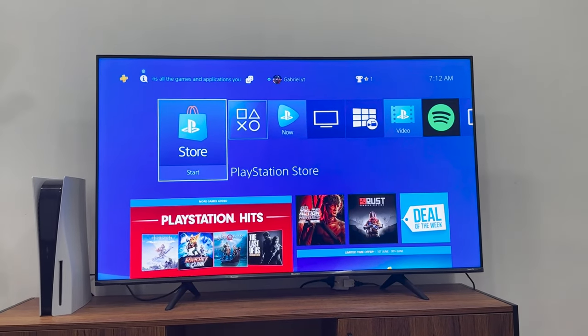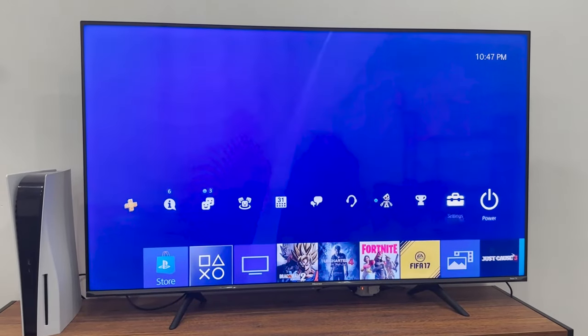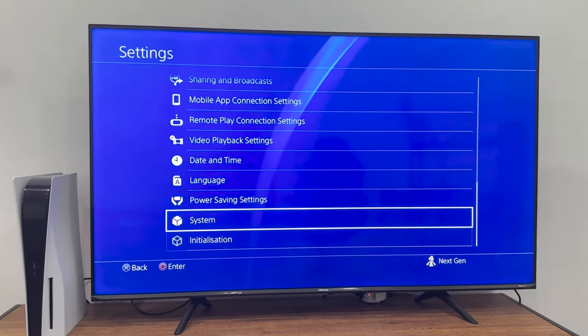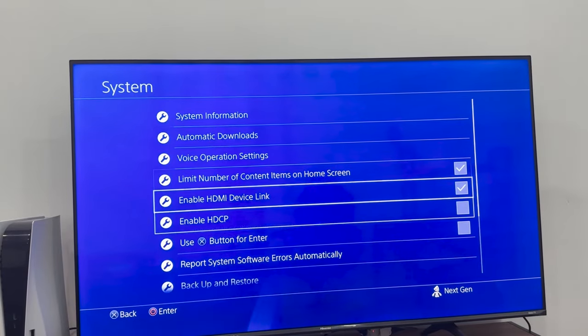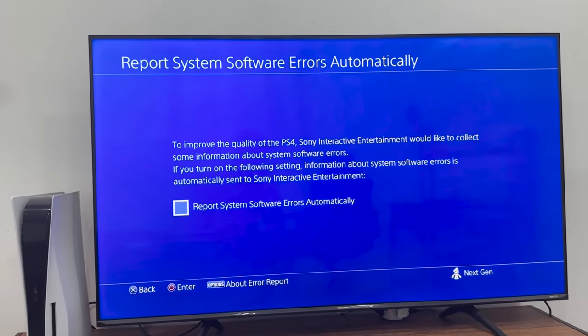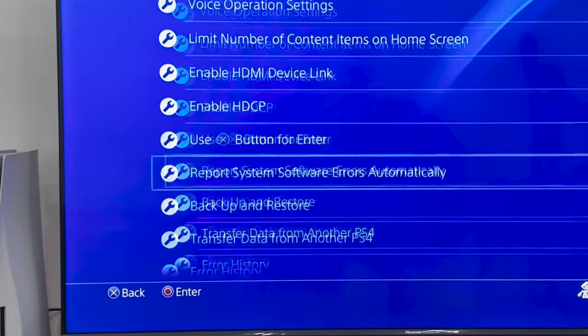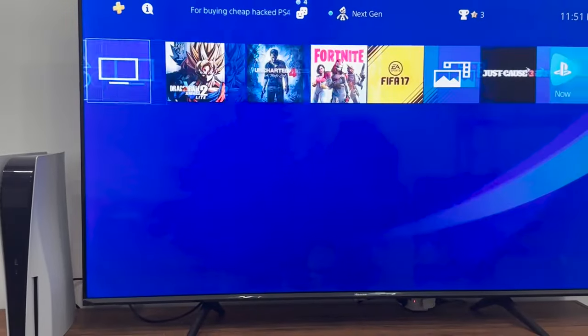Alright guys, so the first thing that you guys want to do is head over to Settings. As you guys can see, I'm using a different account. Go to System, then scroll down to 'Report System Software Errors Automatically' and make sure that this box is checked.